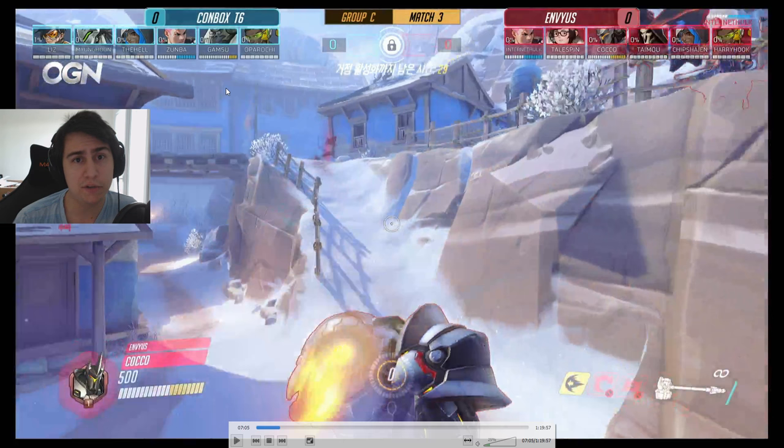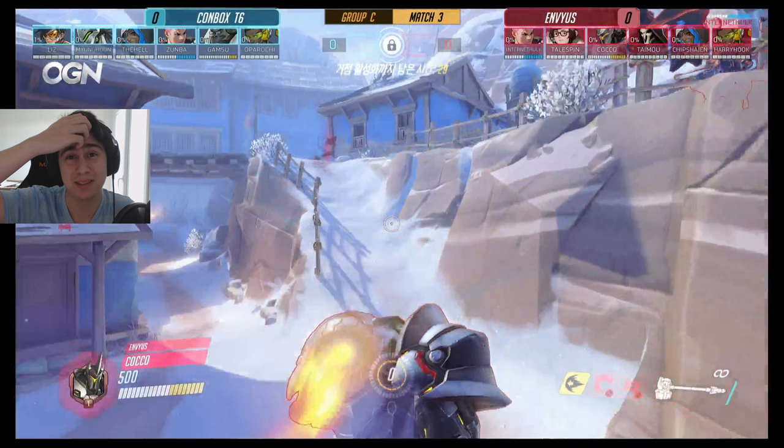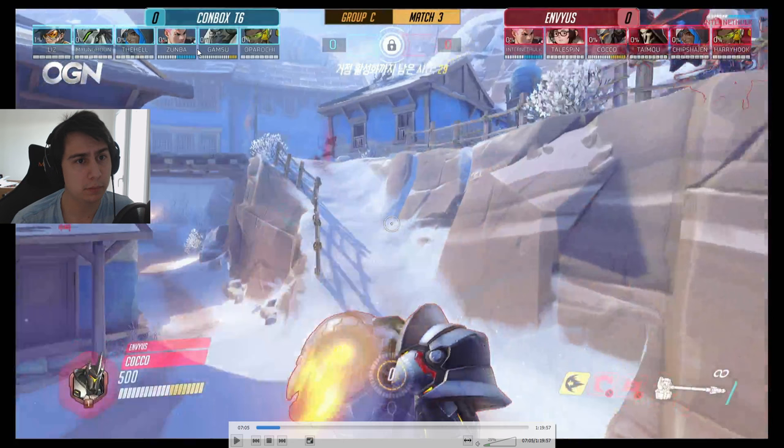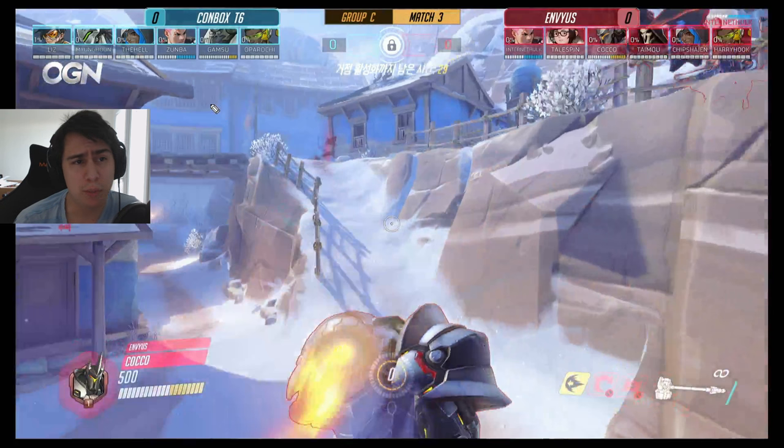First map is Nepal. Apex does this weird thing where they always start with a control point best-of-three king of the hill, which I don't like, but that's a topic for another time. ConBox runs a triple dive composition: Winston as the dive tank, Tracer and Genji as flankers, with Zarya, Lucio, and Ana. It's interesting because ever since Ana came into the meta, a lot of teams have been going toward Reinhardt, even on king of the hill maps, which you didn't used to see much.